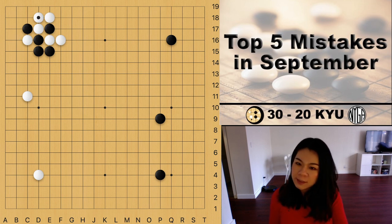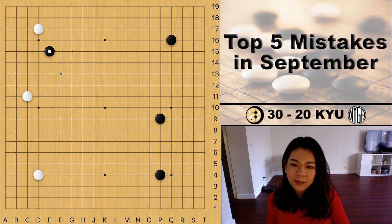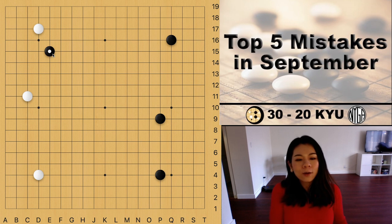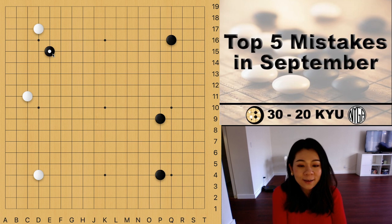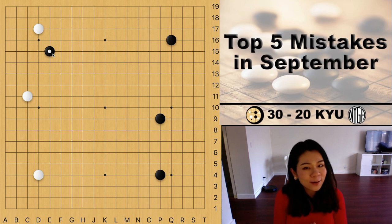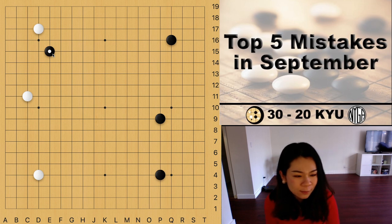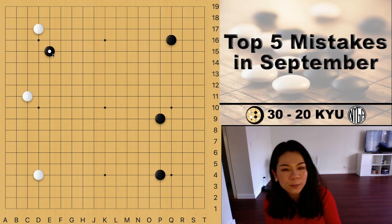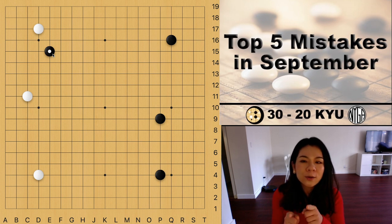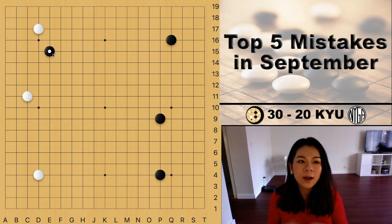Where is the first mistake? The approach here at E15. I think for most beginners, sometimes it's really hard to find the approach move because each corner looks very similar, and it's kind of hard to find the 3-4 point approach. Like how do we approach the star point? The reason why E15 is not an approach move is because that's on the fifth line.